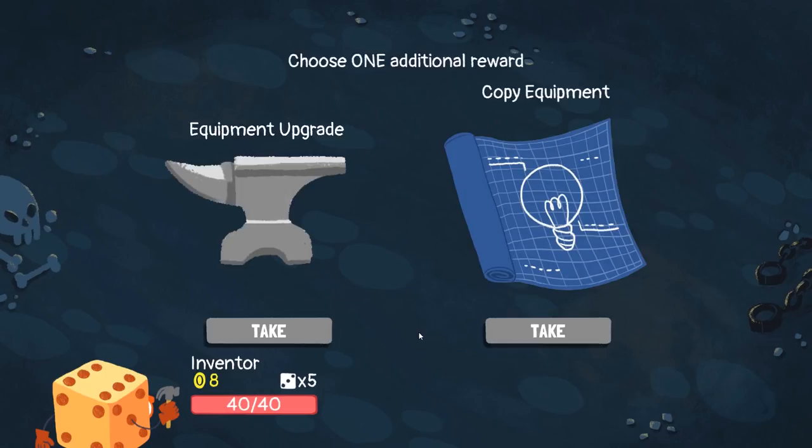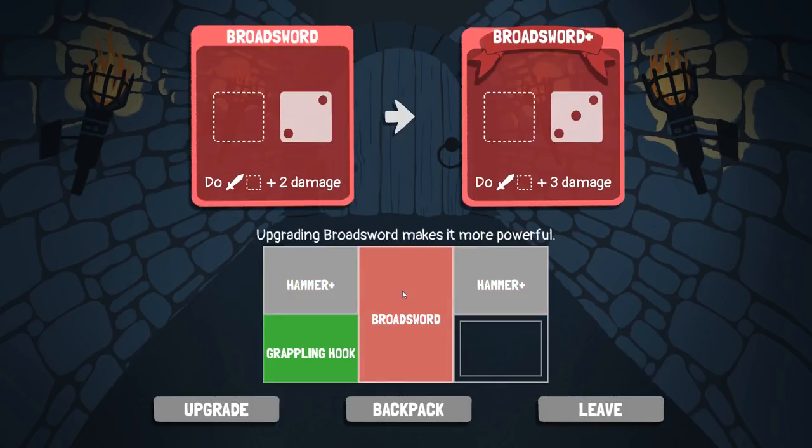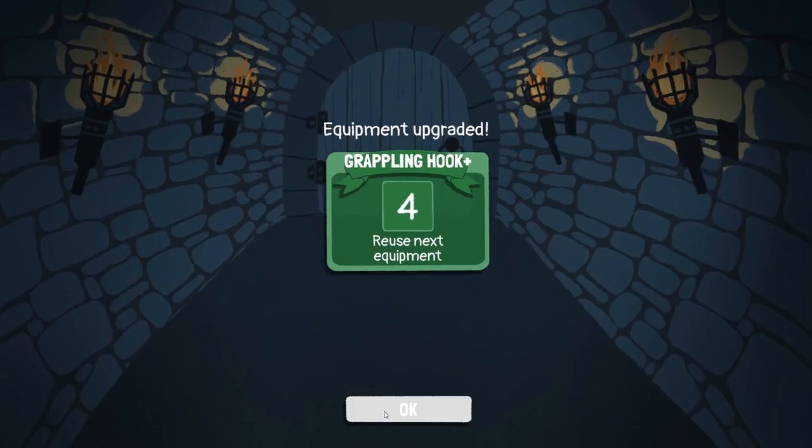We leveled! We get more dice. Upgrade a piece of equipment or copy some equipment — let's upgrade something. That gives up to a plus three, which is pretty strong for just some raw damage. The grappling hook only requires a four — you know what, I'm gonna try the grappling hook.